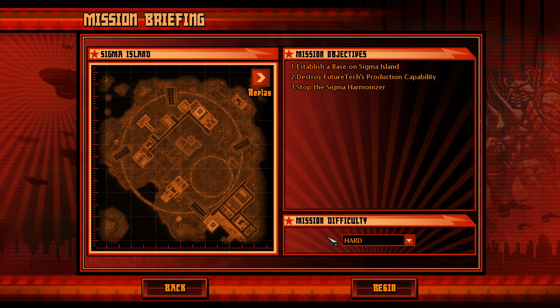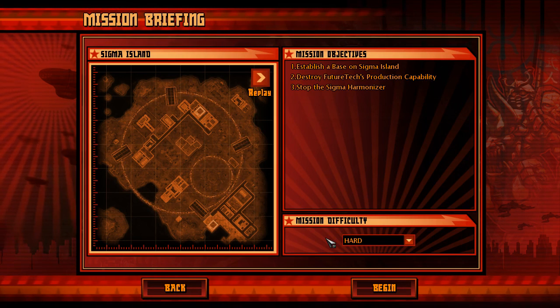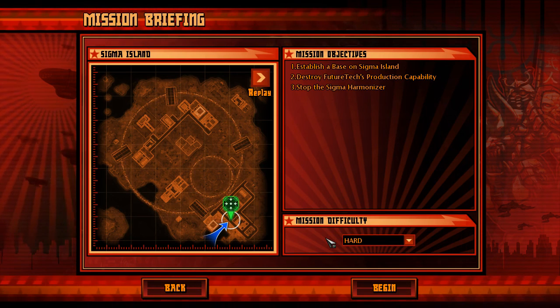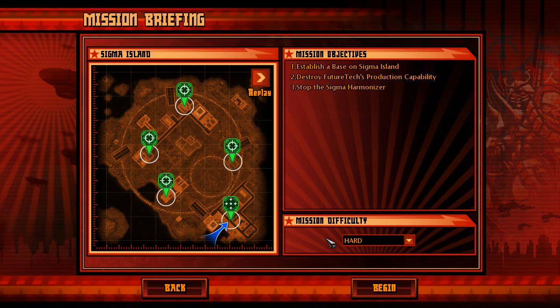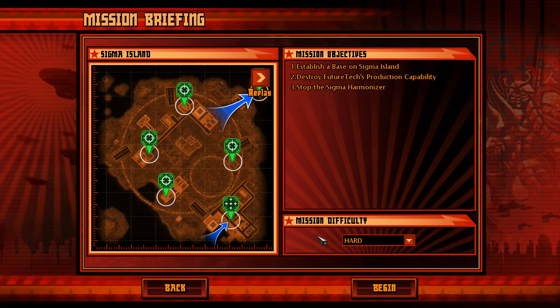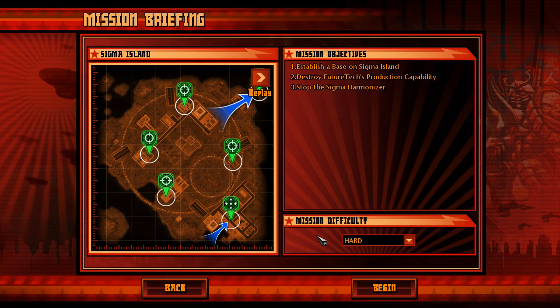Our main target is a massive structure called the Sigma Harmonizer. It is the culmination of FutureTech's research, with capabilities our intel can only guess. We now know where it is, and are preparing a full-scale assault. Bring down the coastal defenses protecting the Sigma Harmonizer — this will give our main assault forces the signal to move in. Destroy FutureTech's research and production facilities. Leave nothing standing. Then focus on destroying the Sigma Harmonizer before it has completed its startup sequence. Completing this mission should cause FutureTech to suffer irreparable setbacks and expose their self-serving plot to all the world. Good hunting.